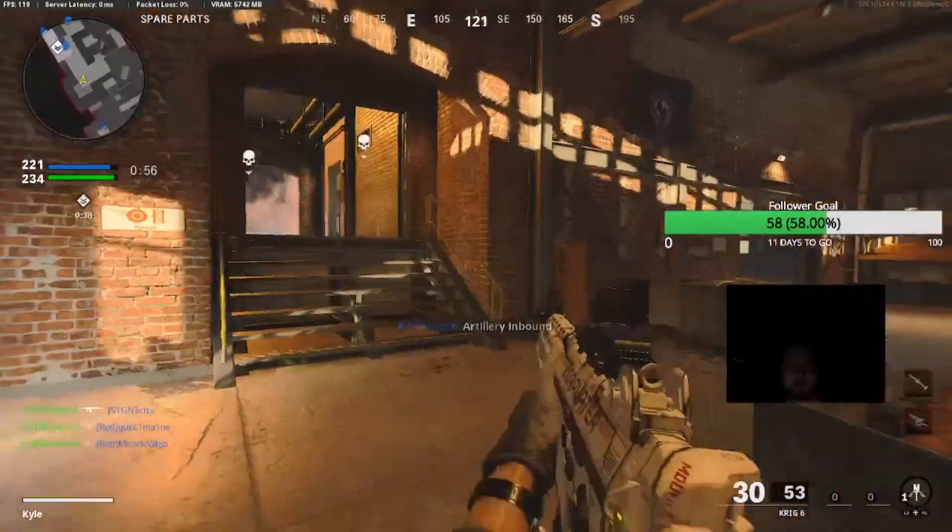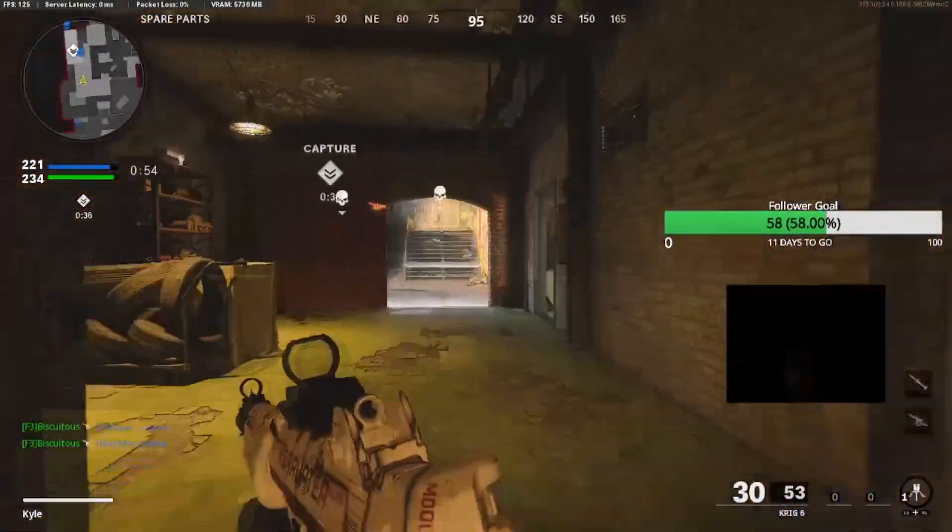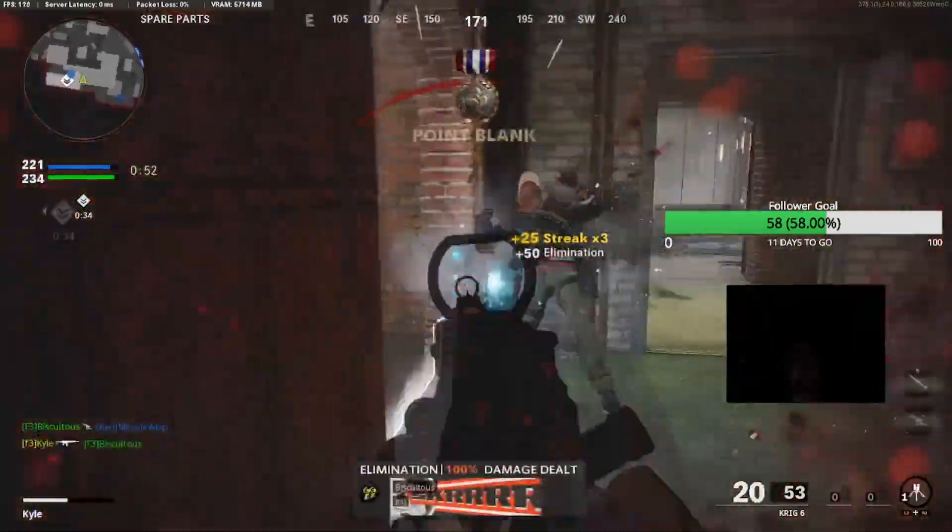Kyle returns for the number three play, single-handedly breaking the hill with a four-piece as he secures the hill, next spawns, and the map.